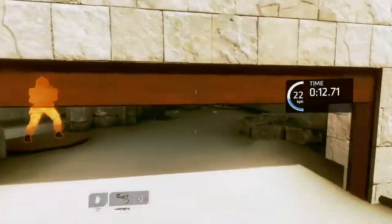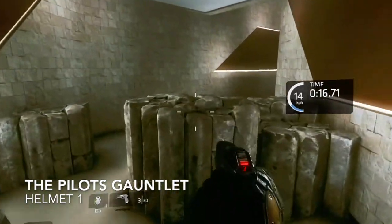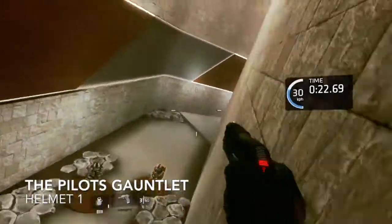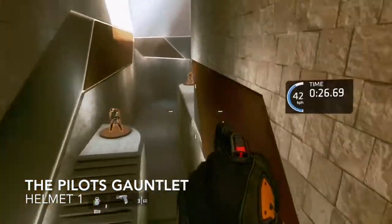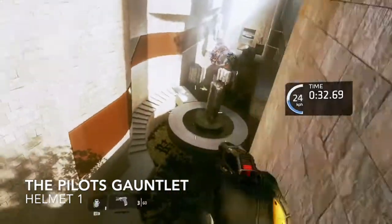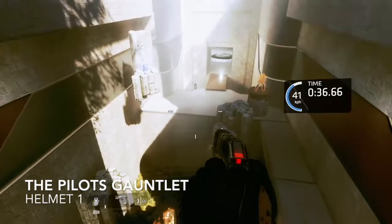G'day guys, welcome back to Mystic Justice. I'm Jay and today I've got all 46 pilot helmet locations in Titanfall 2. To make this as easy as possible, we've numbered all of the helmets in the bottom left of your screen, along with the mission name and chapter. We're going to unlock three separate achievements or trophies: one at the 10th, one at the 25th, and one at the final helmet.